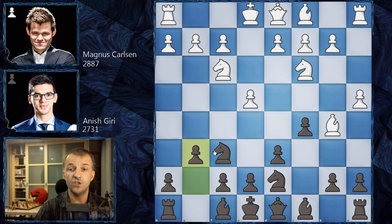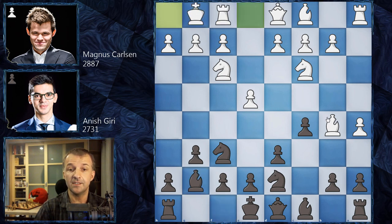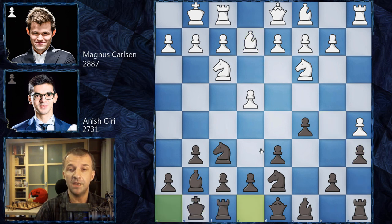Knight on C3 and now G6. A5, so advancing the pawn even further. Bishop on G7. We have castles by Magnus Carlsen and now A6 kicking the Bishop. Bishop goes back to E2 and now castles by Giri. Rook on E1, and now we have a position reached a couple of times at the top level — maybe not between the super grandmasters. Knight on B8 was the main move here: the Knight did the job, saved the light-square Bishop, and now the Knight can go to C6. E5 is also possible, just preventing E5 by White, which can be very unpleasant.